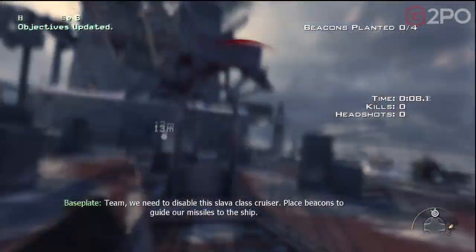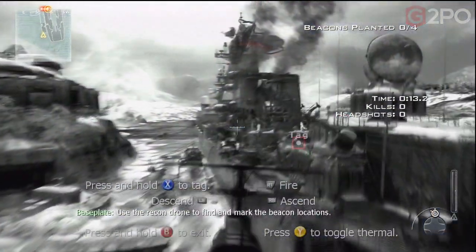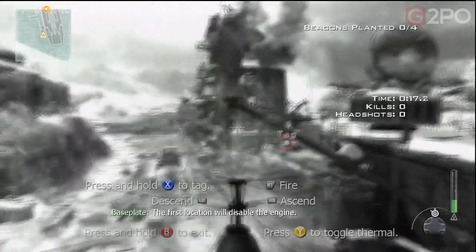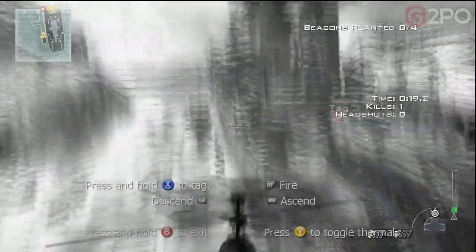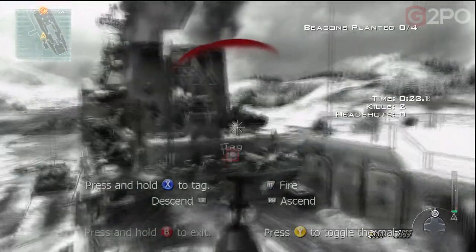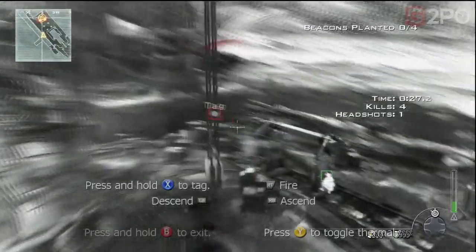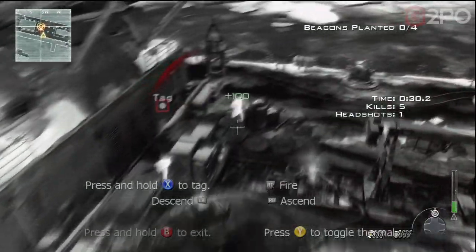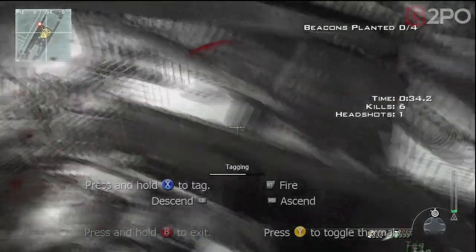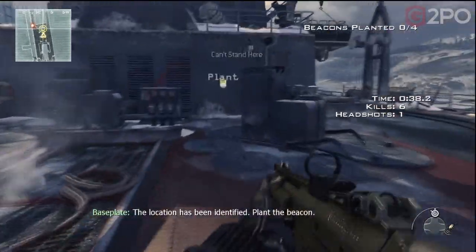This one really isn't that interesting. I'm doing the run here on Veteran difficulty, and I'm just running up to get close to that tag marker. Basically the objective is we've got to take the ship down, but we have to tag four locations one at a time and plant a beacon on each. So we go in with the recon drone, take out all these guys with it, tag the location, and then plant the beacon.